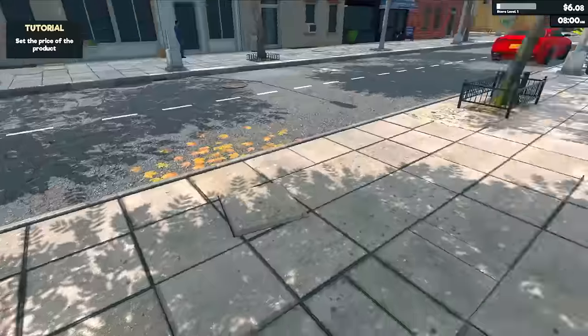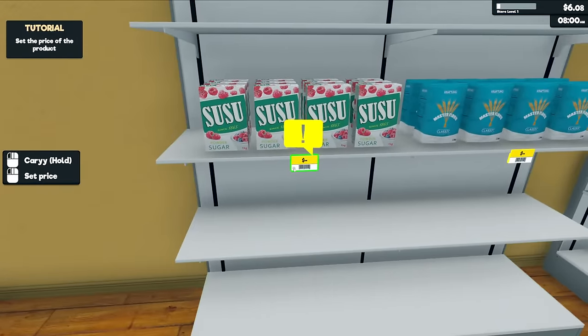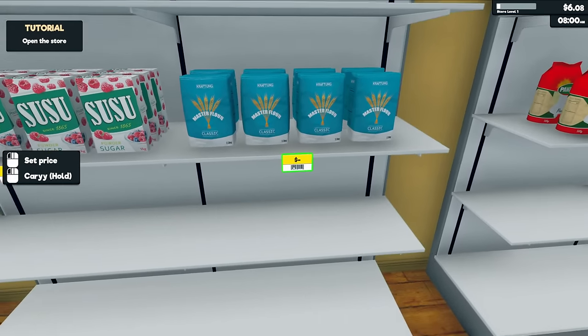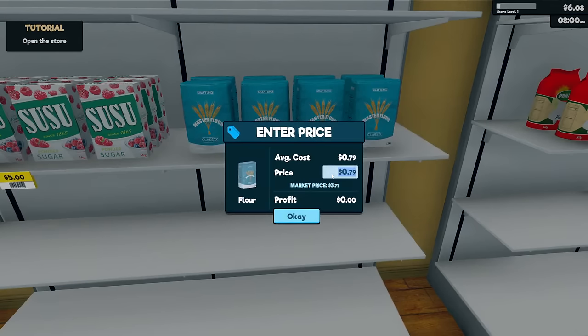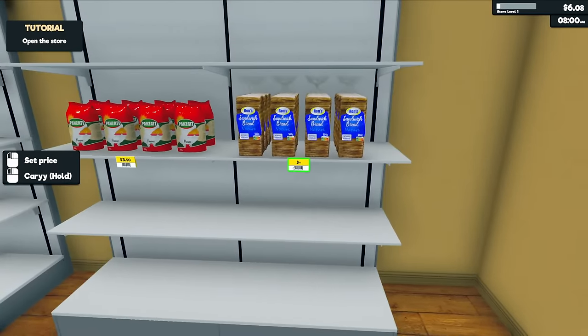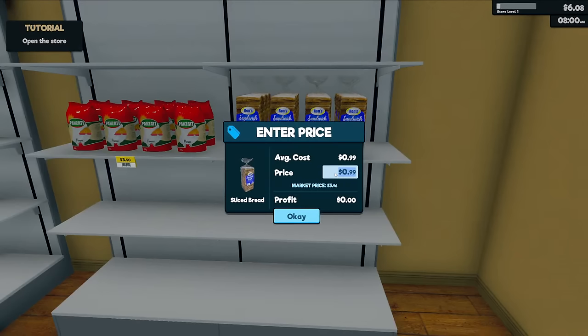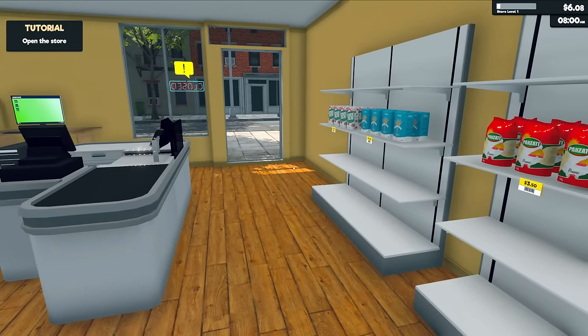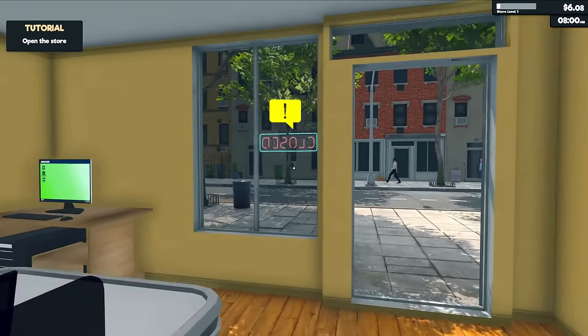Now we've got everything, so let's set some prices. Market price on bread is $1.15 so that'll be — actually $5 because we're trying to avoid giving change other than quarters. $3.71 — I'll go $3.70... actually I'm going to try $4 on that. This one is $3.12, I'll go $3.50. And this one is $3.96, I'll go $4. Now we are ready — shall we open the store for our very first day?